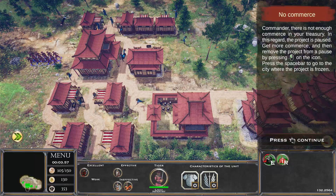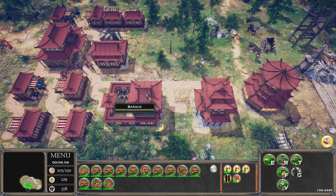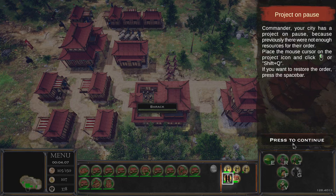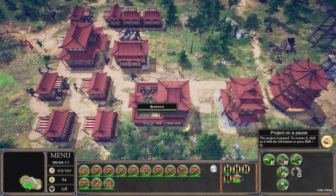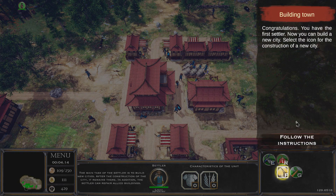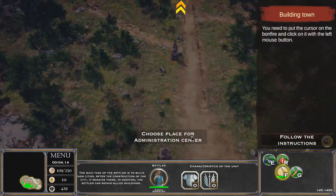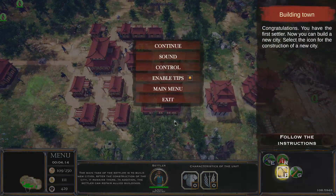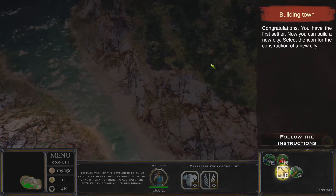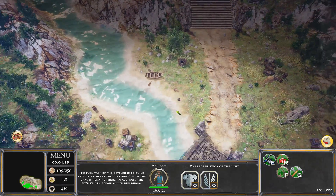Not enough Commerce — the project is paused. We need to get more Commerce to unpause it. I overdid it with the farms. A Settler is ready — we can build a new city. The recommended location is kind of far and I'm a little nervous about escorting them, but let's go ahead and do it.